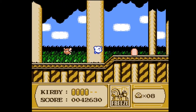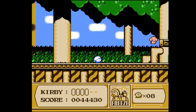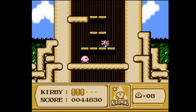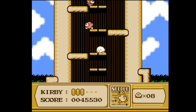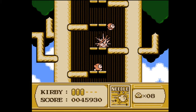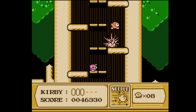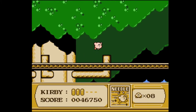Freeze is an interesting power — it's kind of like the Spark we got earlier, except it freezes enemies in place, and those ice cubes can actually be kicked at other enemies. And then we get Needle, probably the worst of the three area-of-effect powers. It only stays out for a limited amount of time and has less horizontal range than the others, though it does have better vertical range.